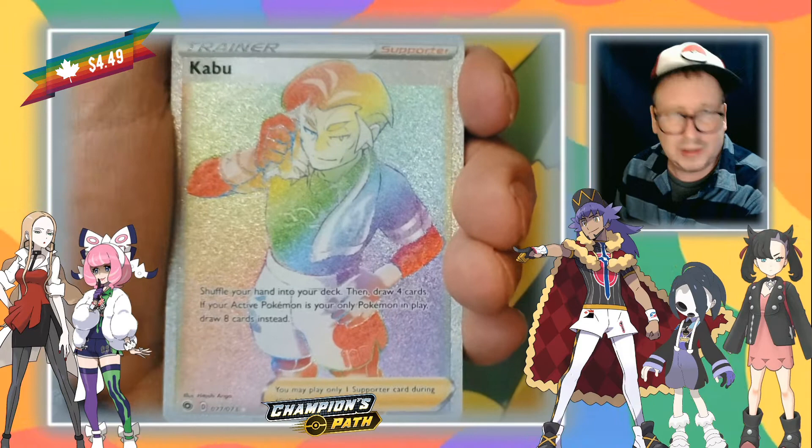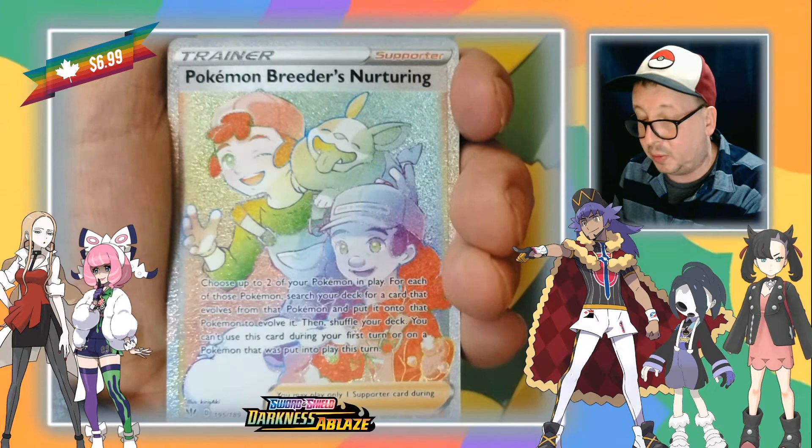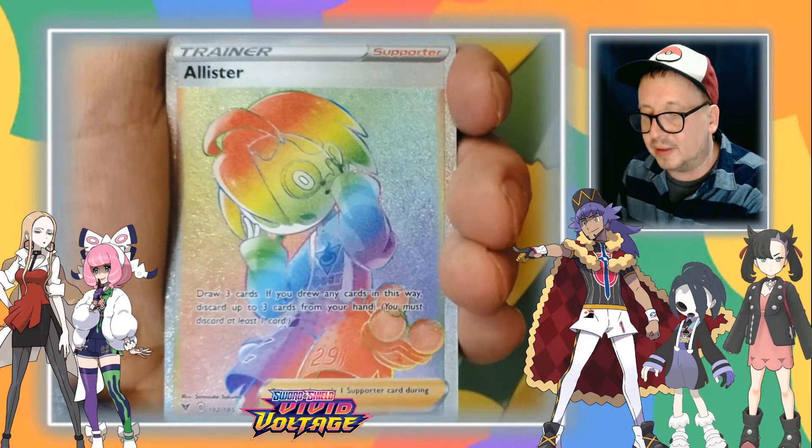Pierce — not bad. Pokemon Breeder Nurturing — I pulled this card and the regular version I don't know how many times. Love that card though. Chairman Rose. Oh, Alistair — now these are some of the best rainbows you're gonna see.